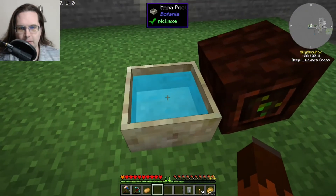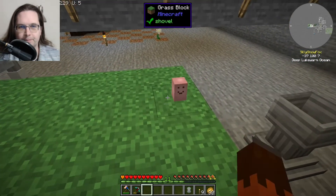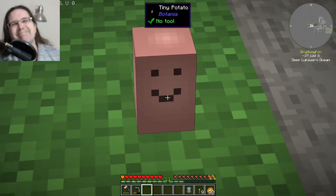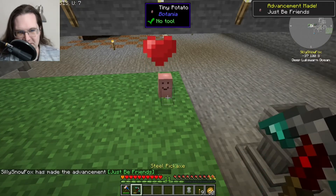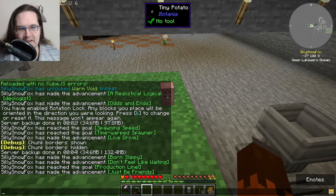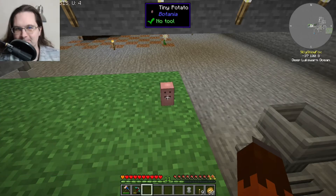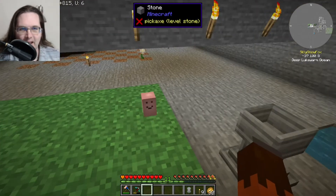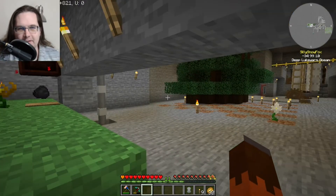Before we call it quits, I want to throw a potato into the mana pool to make a tiny potato. I love that you can give them tools and stuff too. We got the advancement: 'Just Be Friends — Make a Tiny Potato and Pet It.' Whoever designed Botania is definitely an odd duck.